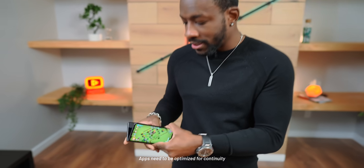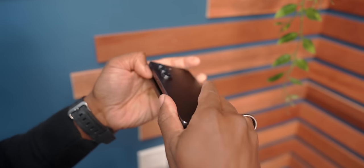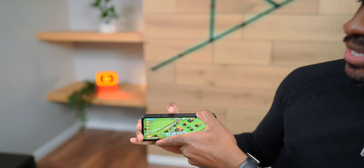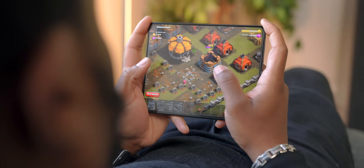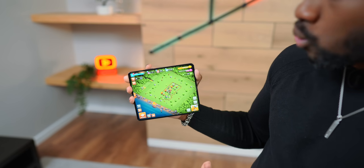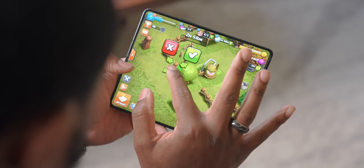But when I'm looking for that serious, lock-in session, I can just pop this thing open and jump right into the game with a much larger display. That's where the optimization comes in — being able to jump between the smaller screen to the larger screen just by flipping it open. While playing on the front screen is fine, it's really nice to have that extra real estate so you can see a lot more of what's going on. With a game like Clash, you can zoom out to see everything, or zoom in closely and have everything up front and personal.